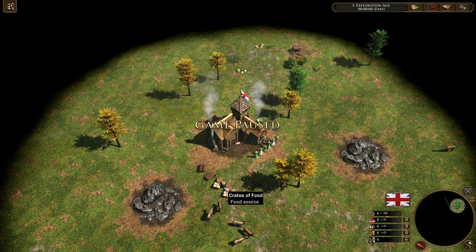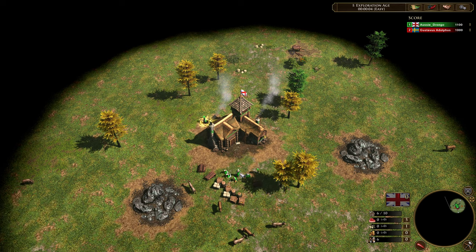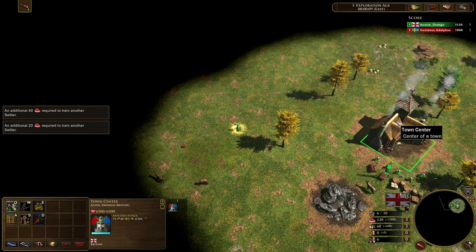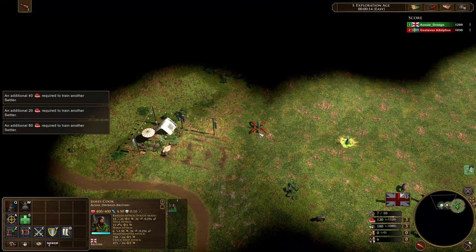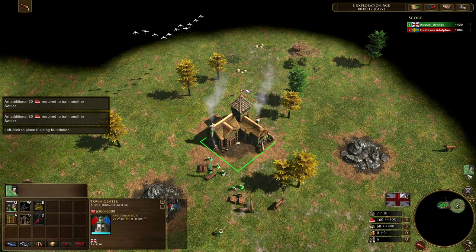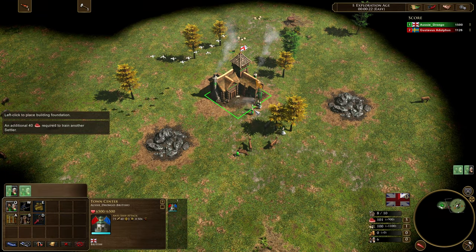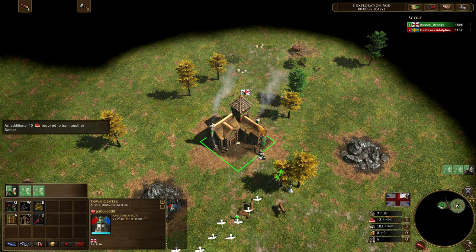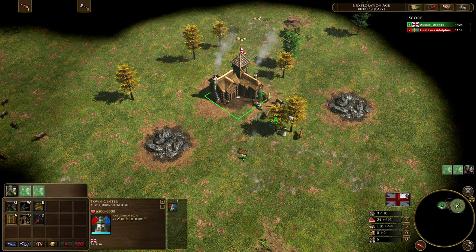Let's get into it. We're going to start by moving all of our villagers over onto their separate crates, moving our explorer out as well, and we're just going to micro each of our individual crates for the villagers. Explorer is moving out towards an all-important trading post. We've got a good trading post spawn so we're going to take that one and then chop some wood. Normally 3 and 3 is your best bet for splitting — 3 villagers onto food, 3 villagers onto wood. Just do a little bit of herding at the same time as well.